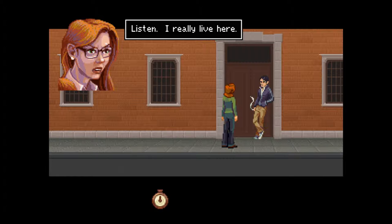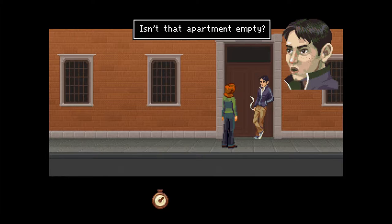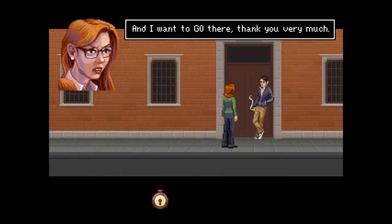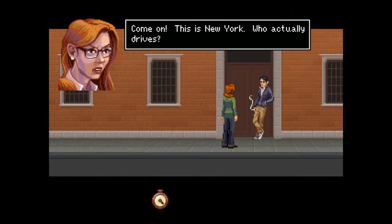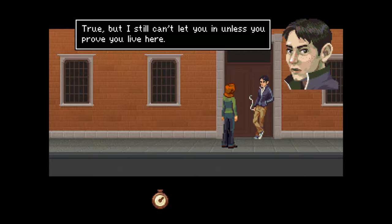Listen, I really live here. Fourth floor, number 4E. 4E? Isn't that apartment empty? No! I live there, and I want to go there, thank you very much. Maybe you're telling the truth. He sees reason, thank God. Do you have any ID? A driver's license or something? Yes, I have a driver's license. It's upstairs in my desk drawer. Come on, this is New York — who actually drives? True, but I still can't let you in unless you prove you live here.